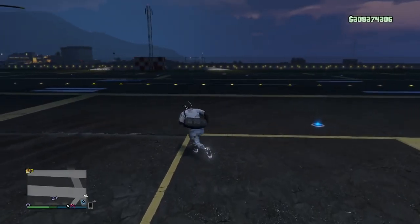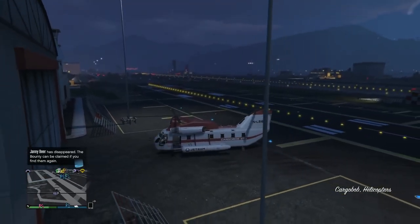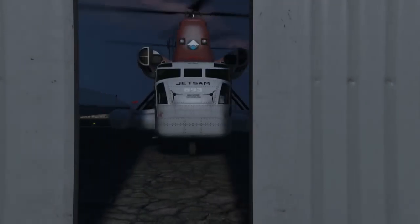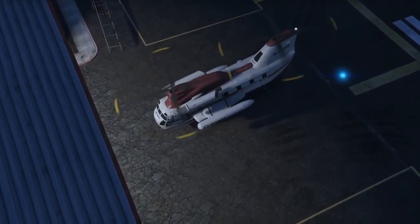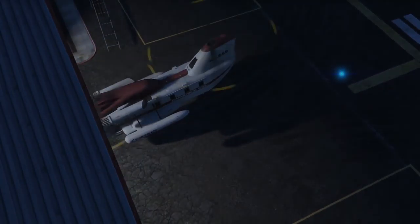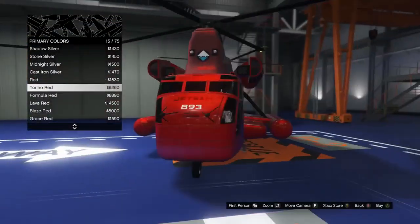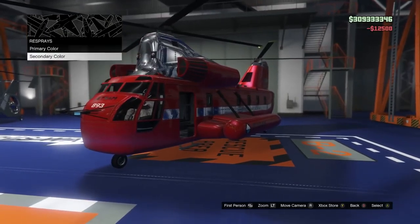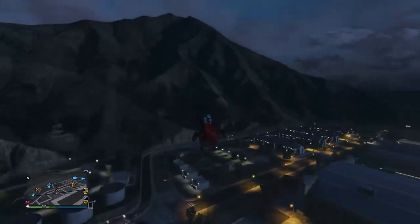Now the glitch you've probably all been waiting for - the invisible car glitch. You do need a friend for this one. Your friend needs a Cargo Bob in his hangar - it needs to be a personal aircraft. So what you do is call up Pegasus, get a Cargo Bob, and fly it into your hangar. The person helping you go invisible needs the Cargo Bob; the person going invisible does not.